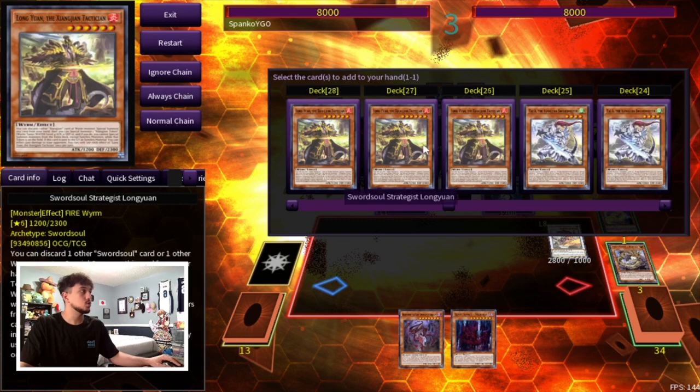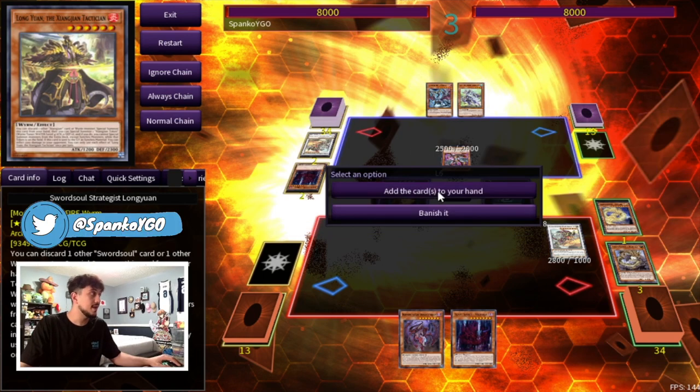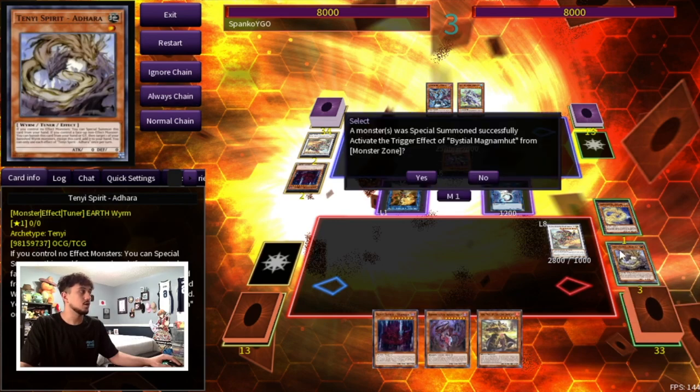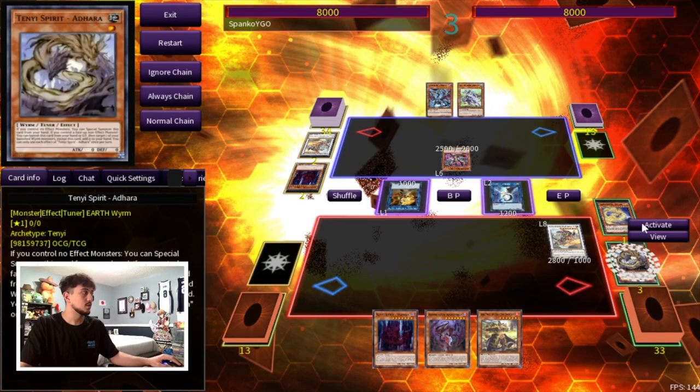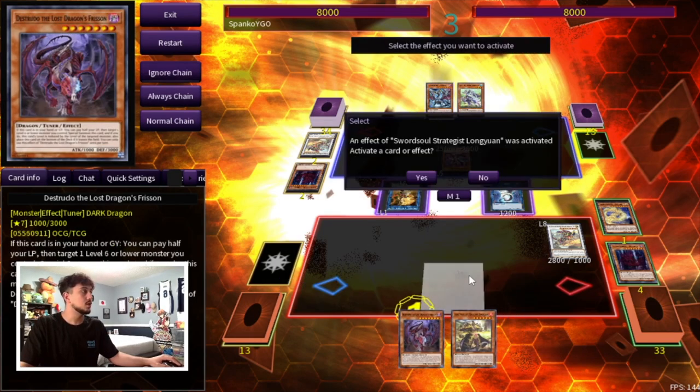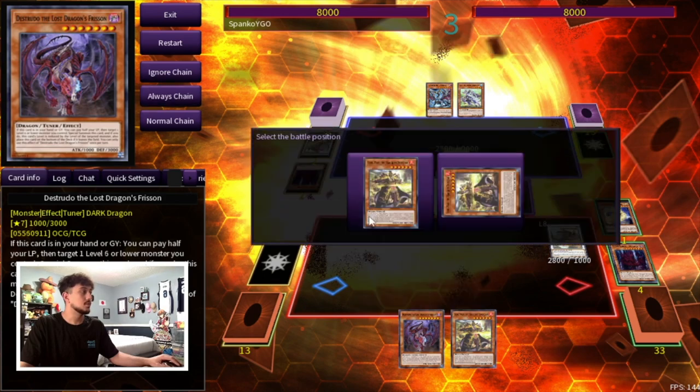In this case, we've already used our normal summon, so we can go something like Long One, add it to your hand. Then what ends up happening is you can use your Adhara on top of that so that you can add the Ashuna back to your hand. But let's just say you don't for now — you go Long One, pitch the Bishuda, and then you can summon your Long One.